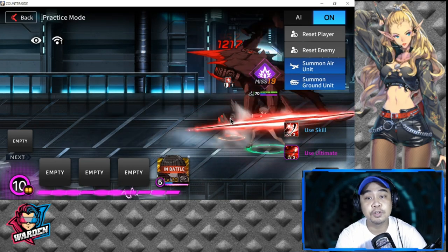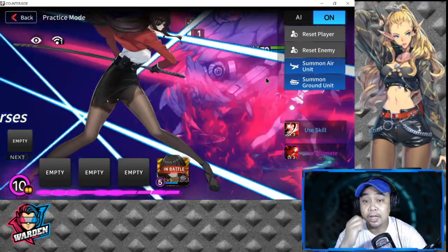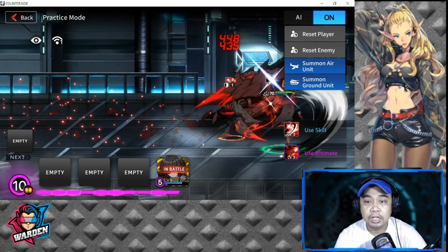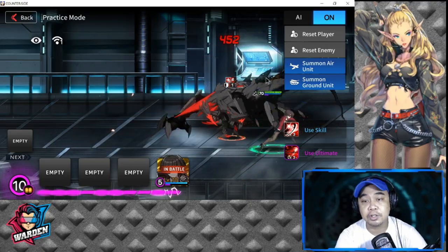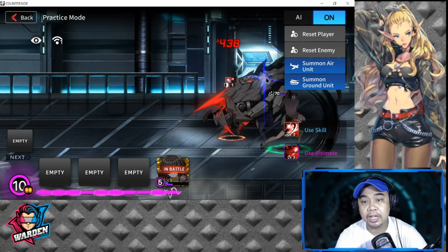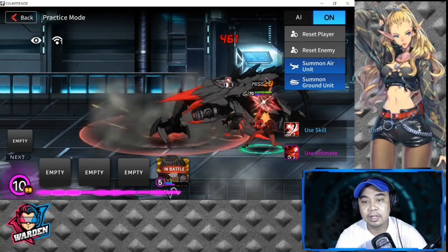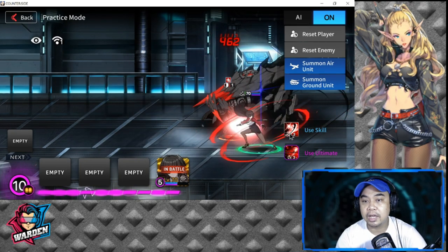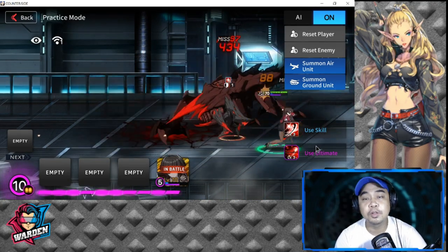Her ultimate skill animation is very nice and clean — from sheath to slashing, very good like a samurai. One leg in front, then the attack. That covers her deployment strategy.